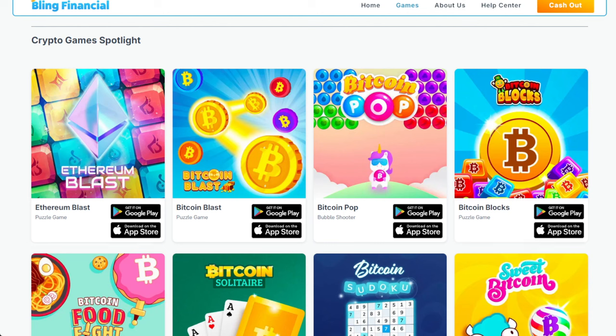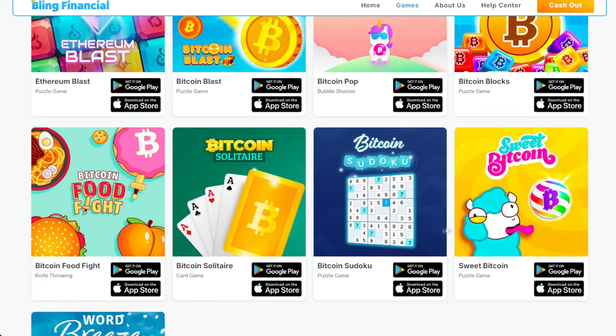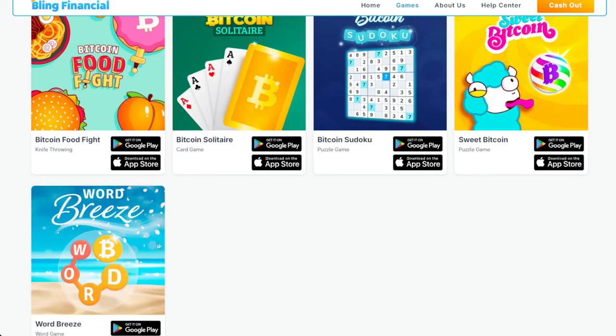So they actually have Ethereum Blast, two different kinds of blast games, a Bubble Pop game, a Blocks game — kind of a Collapse-style game — Food Fight, which is one where you're throwing swords. There's a solitaire game, a Sudoku game, a Candy Crush clone, and a Wordscapes clone.